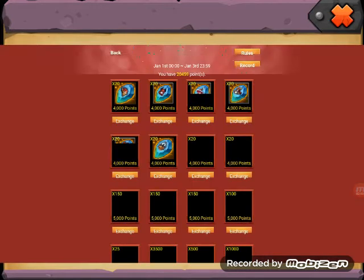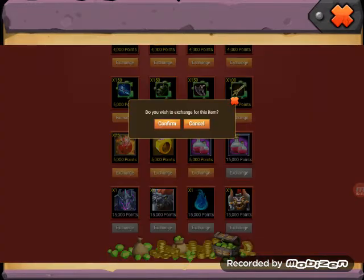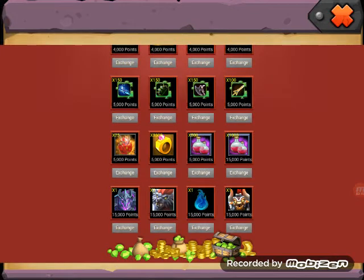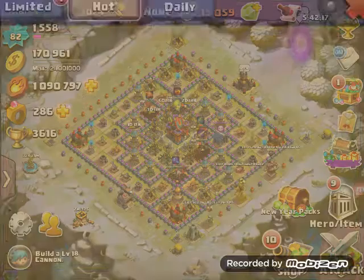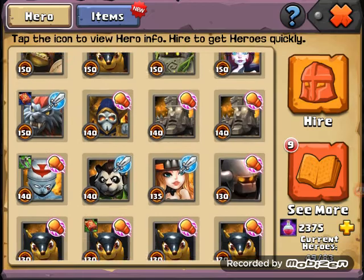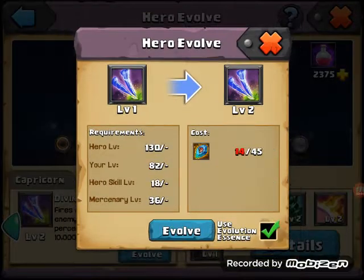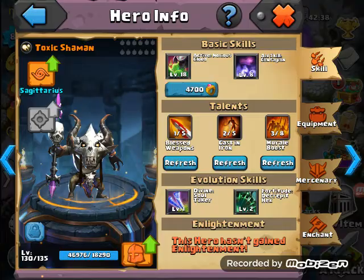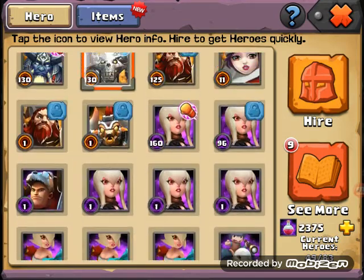I don't know what to do with those points - I will take the rings. Okay, 7k rings. I think I will spend again, maybe on another essence. Let's take this. I'm very close to Capricorn, which is good.